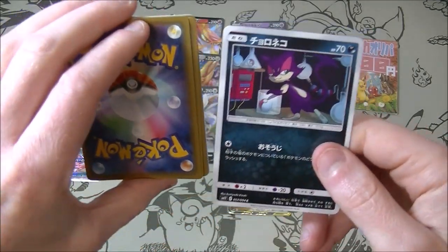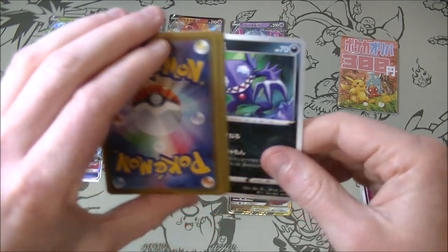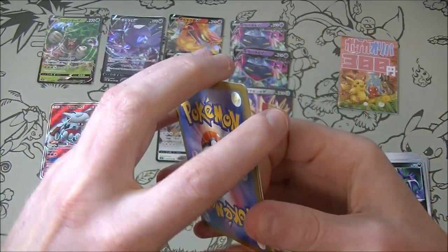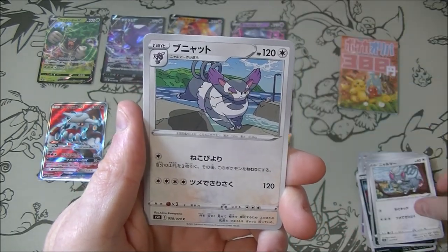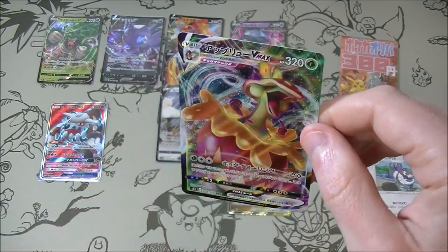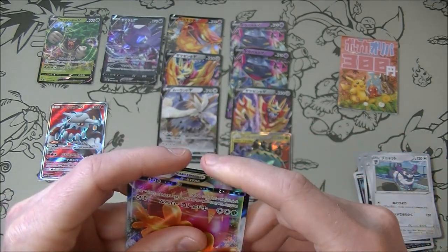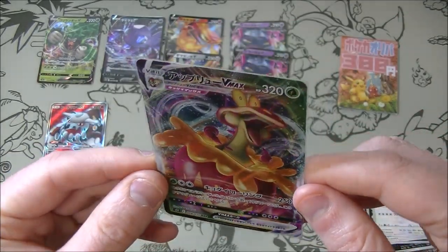This one looks like it's gone back to the card in the middle. I don't know what the significance of that is. It's kind of sinister looking — Sableye there. That's going to be a good card. We have a cat, we have a bigger cat. Okay, we got a VMAX — maybe not the best one but we will take that. It looks so derpy.